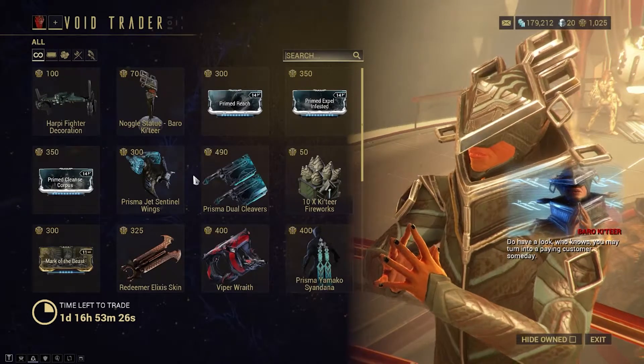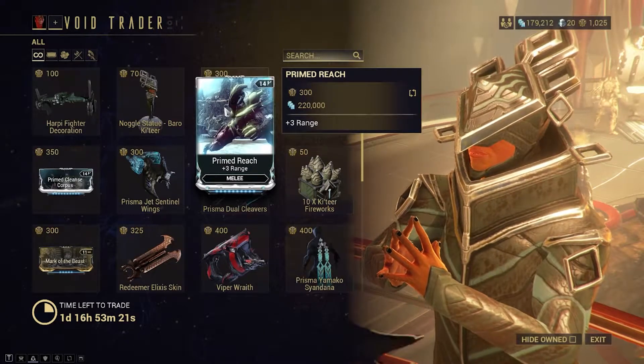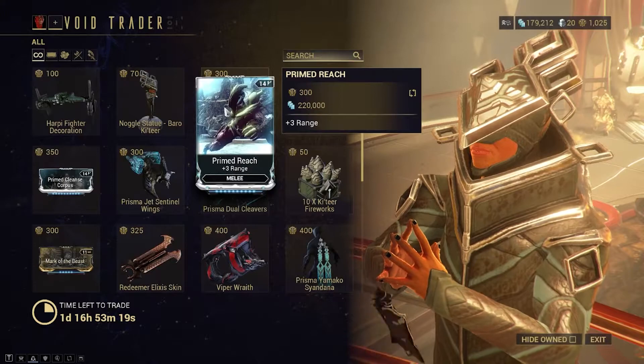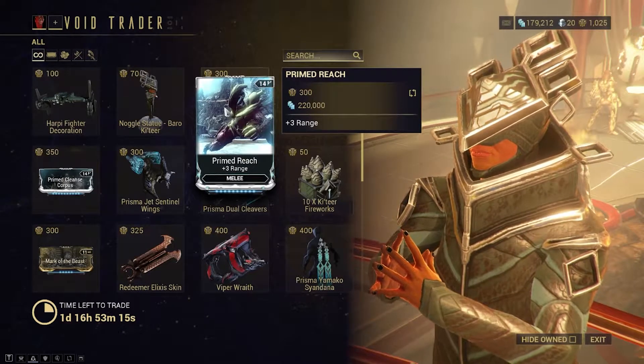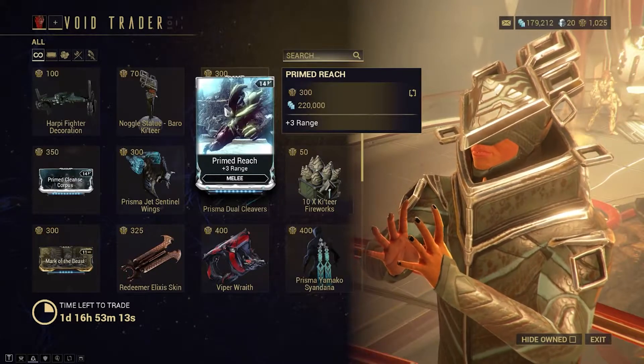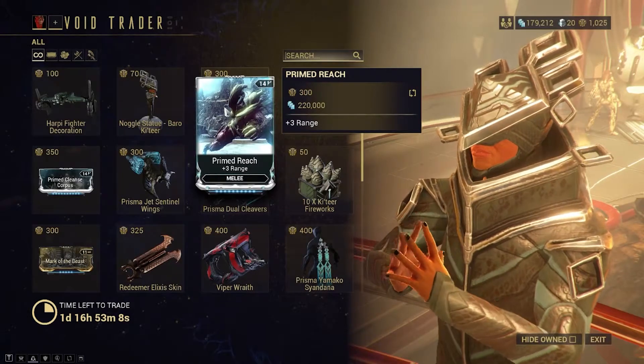Right off the bat, we can see a great prime mod: Prime Reach, which is going to be plus 3 range for melee. This is pretty good for most melee weapons, especially whips and everything like that. This is one people have asked for before. It would have been better if it was a Warframe one, but it's not, sadly, but it is for the melee, so it is a decent prime mod.